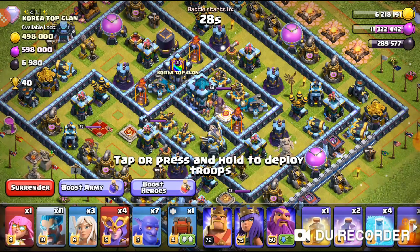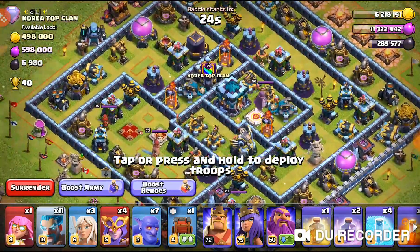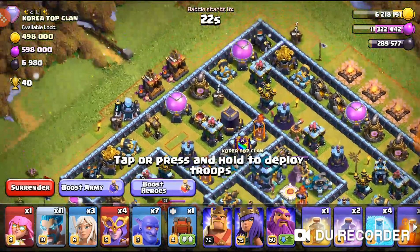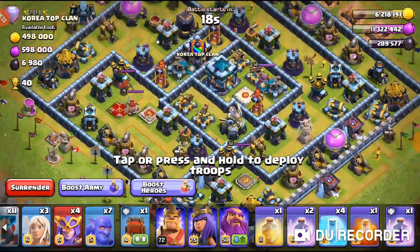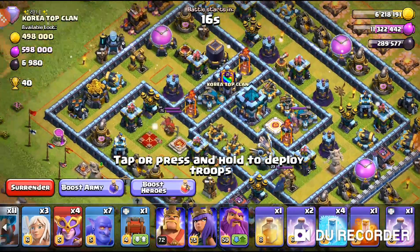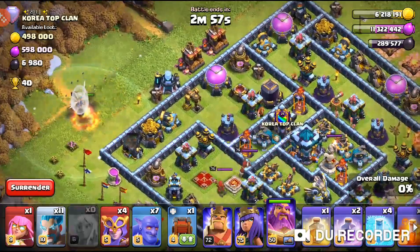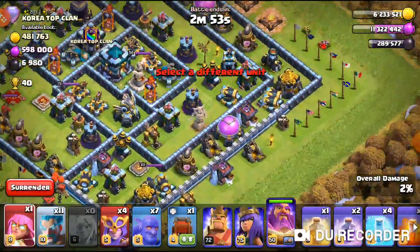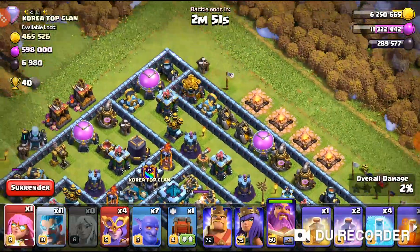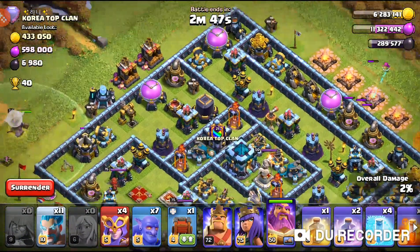Okay, so this one doesn't look too bad. We have a pretty small funnel, which should be a good thing for us. We have three multis, so that's going to be a little bit of a problem, but we can see if we can work this one out. Over here I have a super archer — I really like the super archer just because it can basically shoot so many buildings at once.